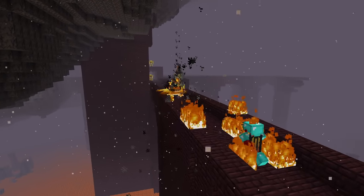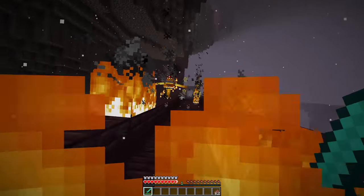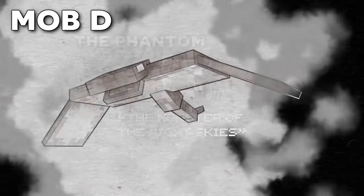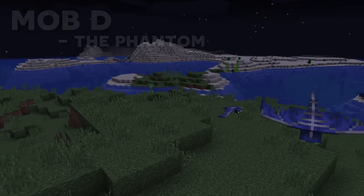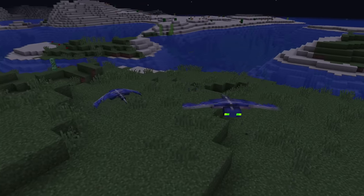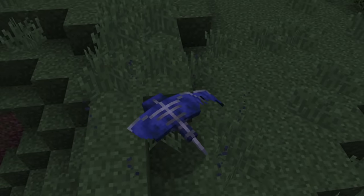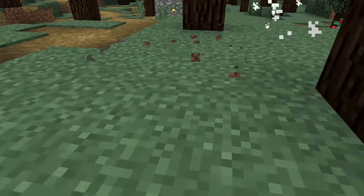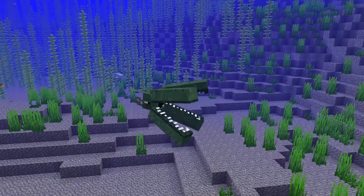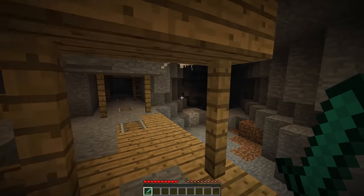And yet all of these mobs — with daunting illustrations, new mechanics, and one-of-a-kind features — lost to Mob B, the Monster of the Night Skies, or the Phantom. Surely the mob which beat all the other terrifying ones would be the most original and unique? And yes, the phantom has the ability to fly and attack players. Wait, that's it? A shockwave boss-like mob, a player-consuming camouflaging mob, and a terrifying creature of the depths all lost to a glorified bat. Okay, but there's a bit of hindsight bias here — let's backtrack.